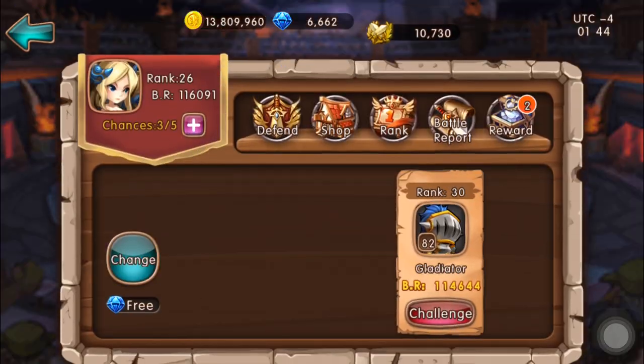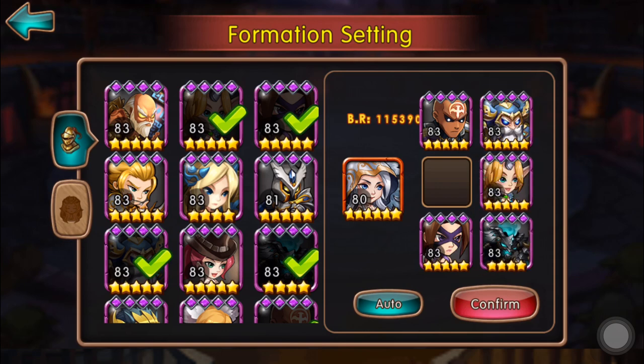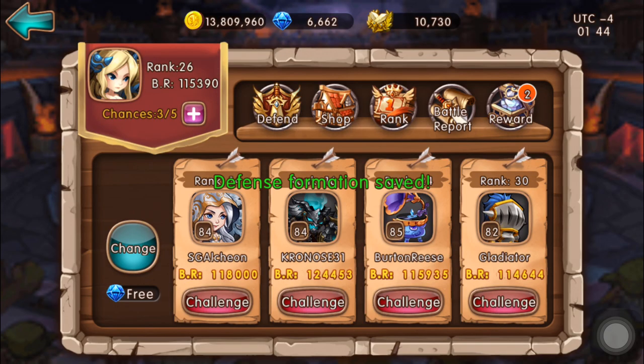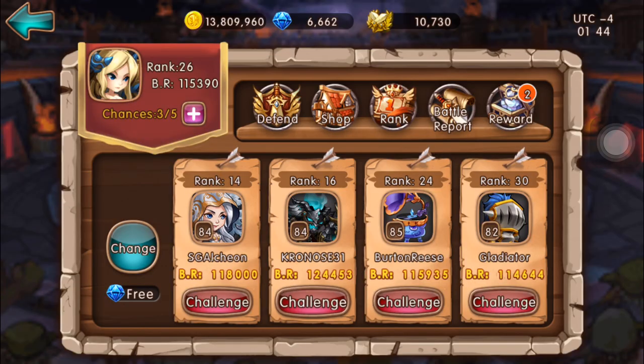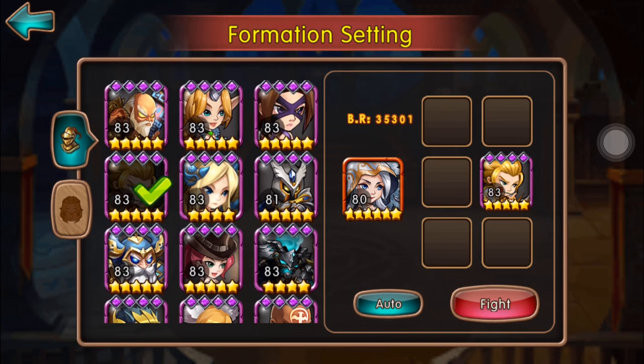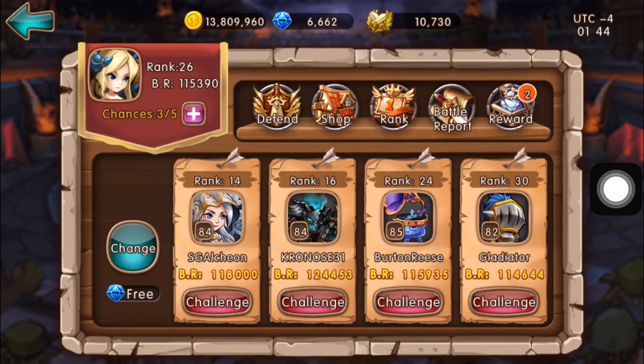We're going to bring Headless Horseman into the arena. I'm going to replace Rose Knight with the Headless Horseman. I'm going to fight SGLK right now — maybe we're going to fight Kronos with a 120k BR rating. Looking at his hero lineup, he's using Headless Horseman as well. So I'm going to put Rose Knight at the bottom front row to counter Knight Sentinel which is at the back.